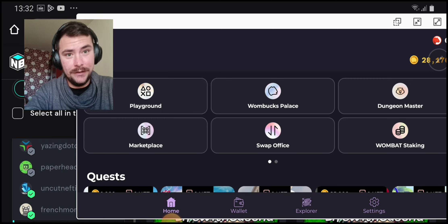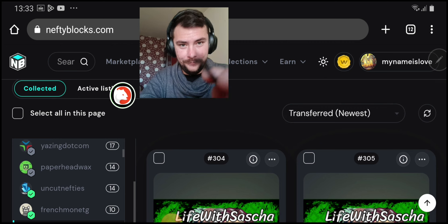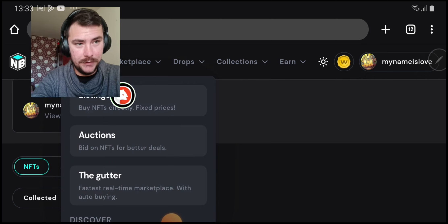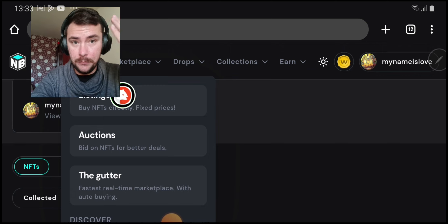How do you activate it and where to buy it? As I always say, you should buy the NFTs on Nifty Blocks because this is where most creators drop their NFTs, but sometimes they drop on Atomic Hub as well — so these are the two main markets.